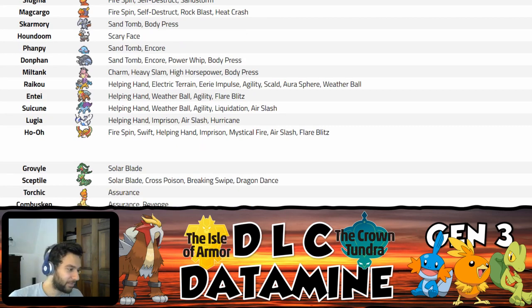Let's start with Sceptile. Dragon Dance is kind of neat here — for Mega Sceptile, Dragon Dance is kind of the same way that Mega Aerodactyl might be able to use it, where you run bulkier sets and click Dragon Dance. But the thing about Mega Sceptile is it already has Swords Dance, so I'm not sure where Dragon Dance fits in the grand scheme of things.